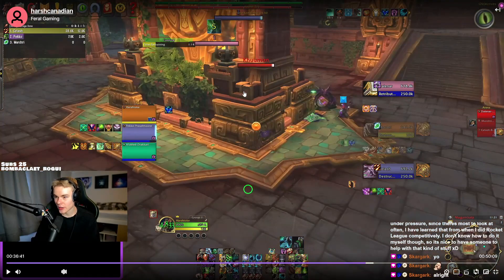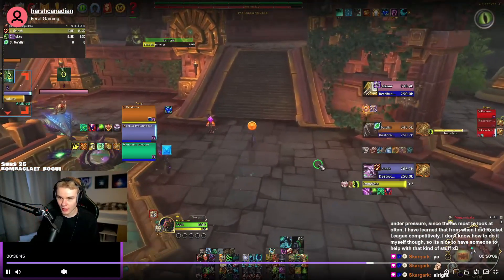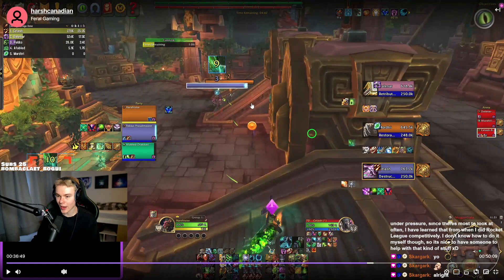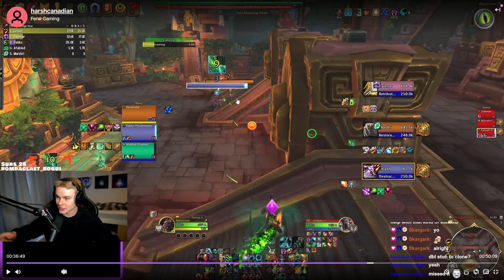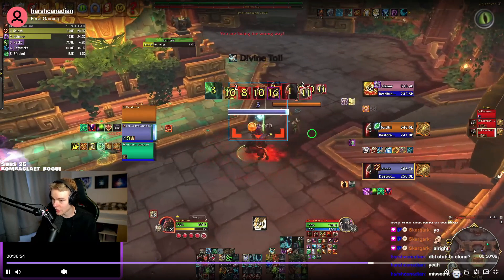Right here, the lock and the druid are stacking. If you rush in and double rake instantly during Incarn, just bleed them — don't even clone. In Incarn you don't really want to clone; just rush in, double rake, get full bleeds instantly, then jump on the paladin and bleed them up too. You instantly get crazy pressure. And yeah — they did stack, so Incarn right now is perfect.